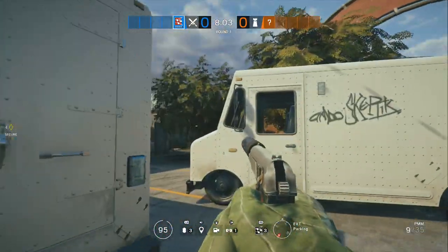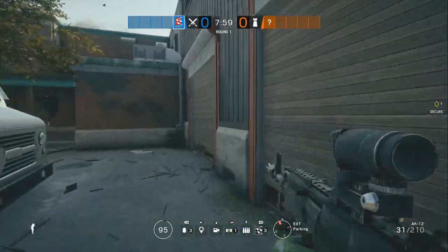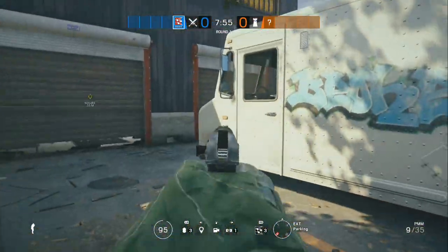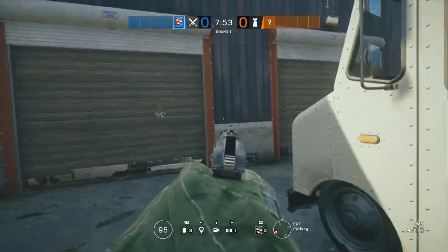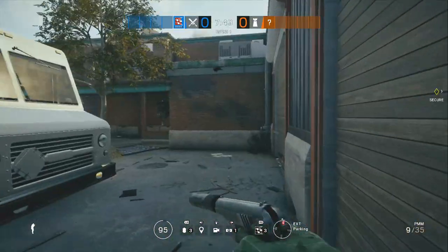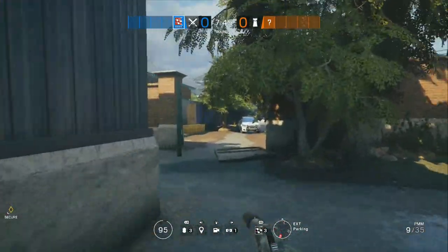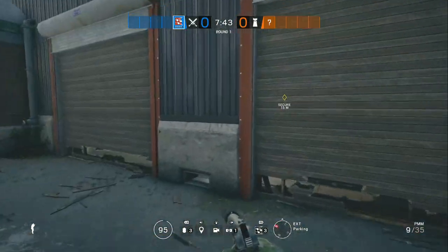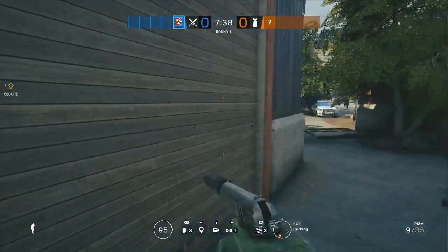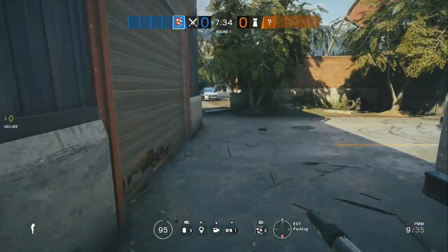Hey, how's it going guys, it's CrazyGamMonkey here and today I'm going to be showing you a glitch with Fuse. This could work on any map. To test it out this is a custom game on an online server — it won't work on local unfortunately. It needs to be either an online game or a custom game. I do not recommend doing this online because it is considered cheating and you might get banned.